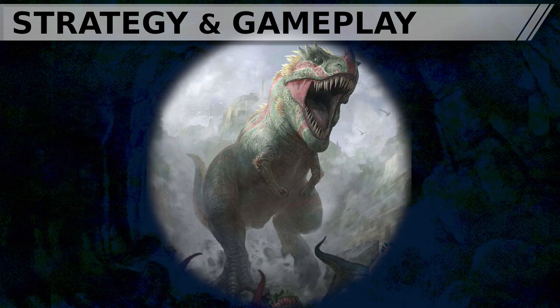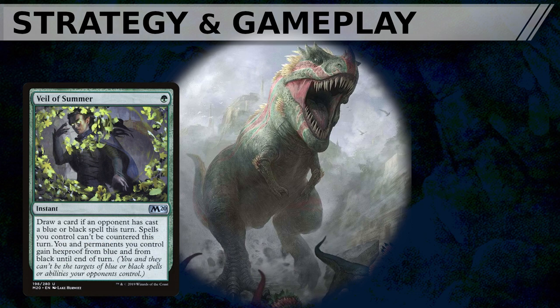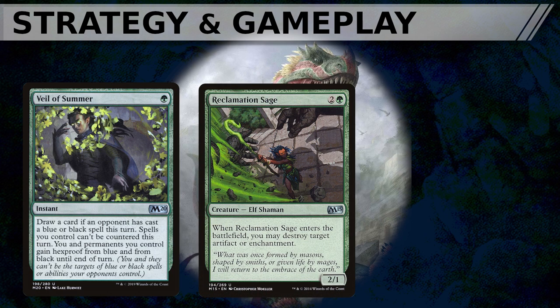Most of Galta's interaction is focused on being offensive, forcing our game plan through. Green's suite of counterspells are not effective at stopping another player's attempts to win, but are quite effective at shielding us during a storm turn. The focus nature of the deck restricts some of our options — Galta is unable to reach the more optimized Quadrant or the highest heights of Linear because of the inconsistency of her interaction suite. Answers such as Reclamation Sage and Beast Within should be used selfishly to remove roadblocks, ideally waiting until you are ready to go for it.